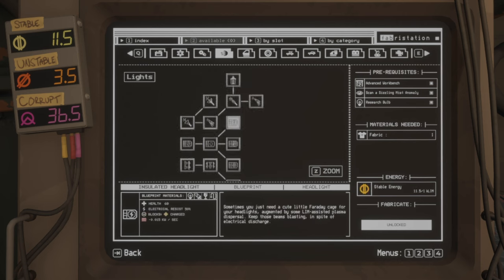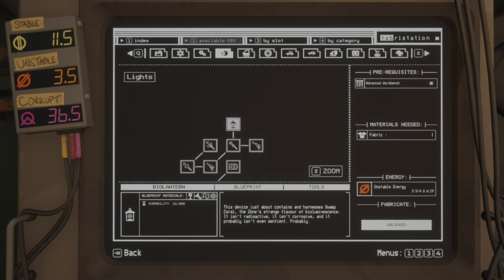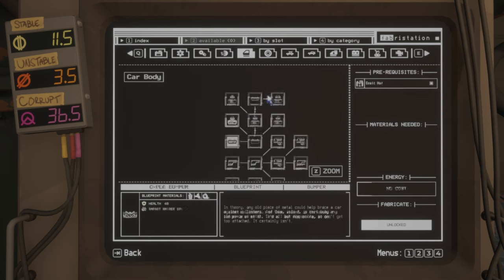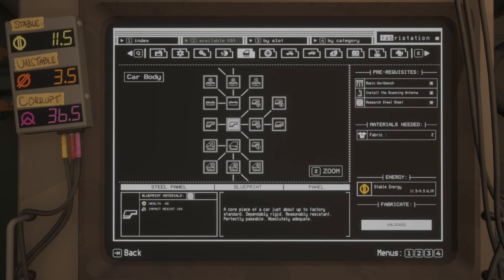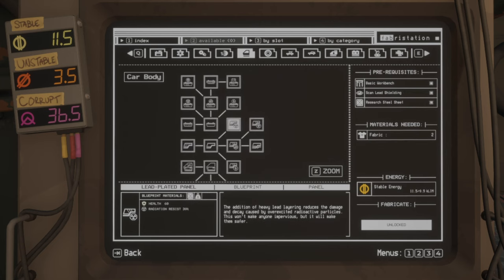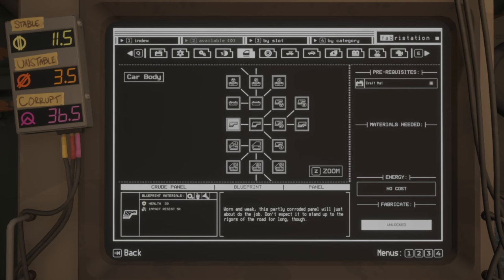To summarize lights: use roof floodlights, the bio flare gun if you want a flare gun, and the crude flashlight or BL lantern for handheld lights. Moving on to the car body section — you unlock everything by scanning anomalies and unlocking prior tiers first. Options include crude, steel, armored, and Olympium, as well as lead plated and anti-corrosive variants. You want to unlock everything so you can build your car how you want.